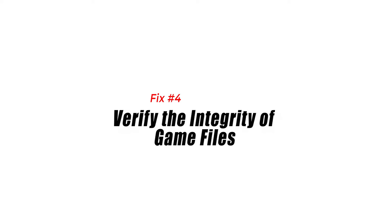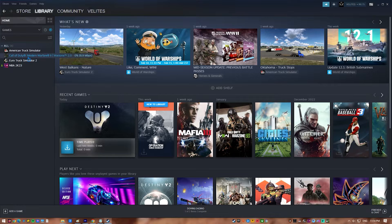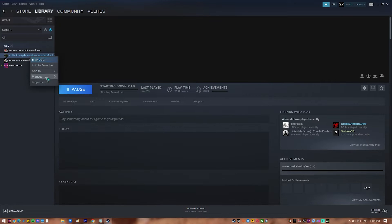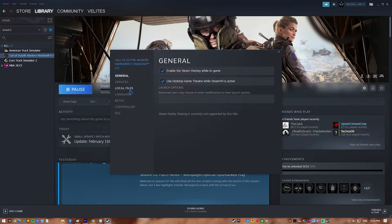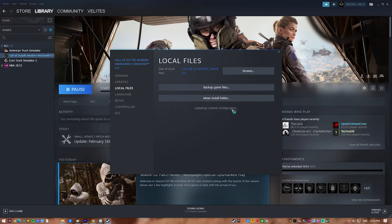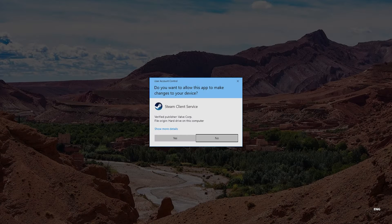Fix 4: Verify the integrity of game files. Verifying the integrity of the game files is an important step to make sure that all game files are up-to-date and not damaged. When you check the integrity of game files, the game launcher compares the game files on your computer with those on the game server and replaces any corrupted or missing files.